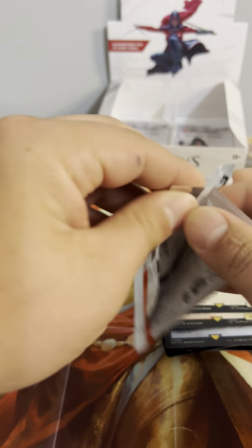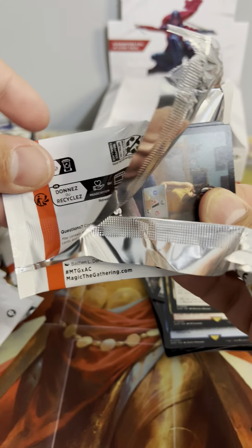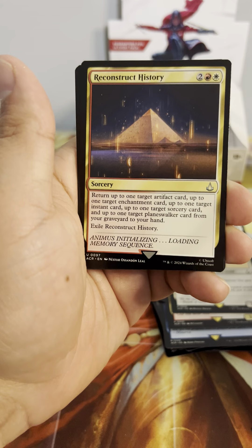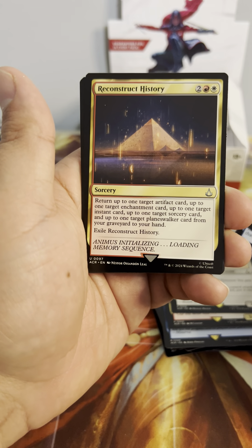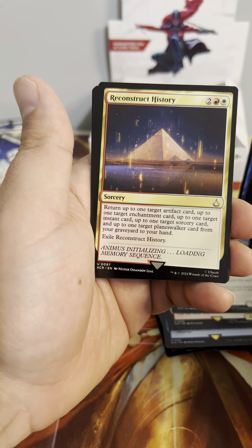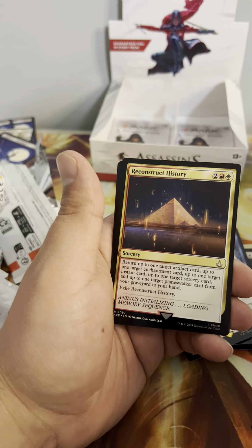Three more packs. I still haven't seen much that seems broken for Modern — once again, a lot of Commander stuff. There are definitely some interesting things for Commander, but nothing too crazy. This one returns up to one target artifact card, one enchantment card, one historic card, one sorcery card, and one planeswalker card from your graveyard to your hand — that is a lot of returning. My goodness.